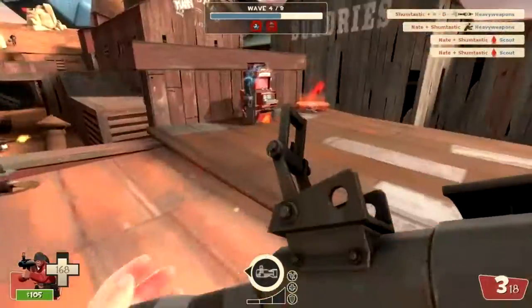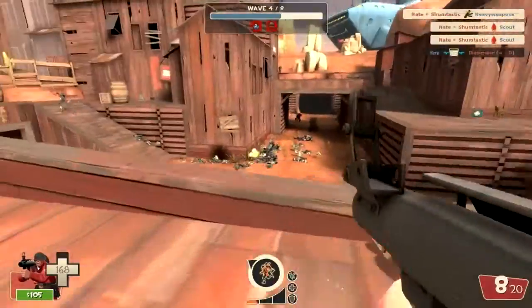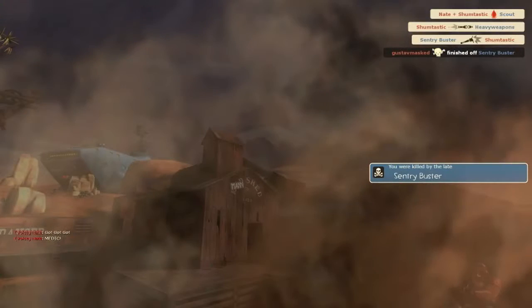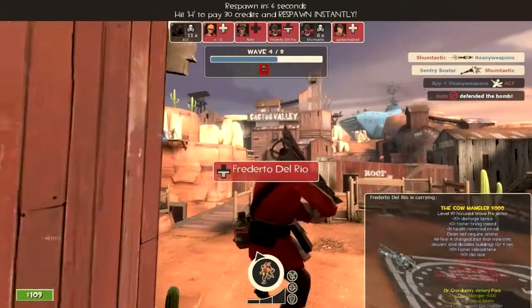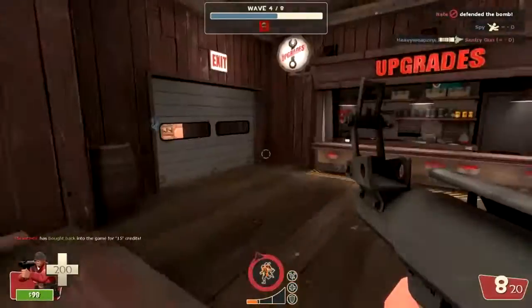We've got a sentry buster again, let's go over to the dispenser. Oh, that was a sentry buster — Jesus! This run could be quite difficult because the heavies can push up pretty easy and there's scouts up there as well. Watch to your left mate, watch to your left. I need to get back in here.